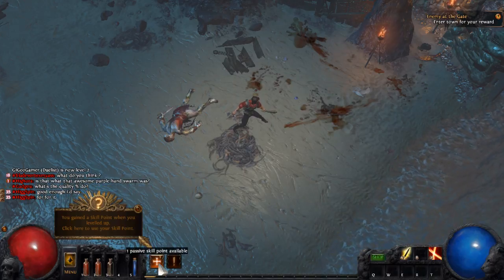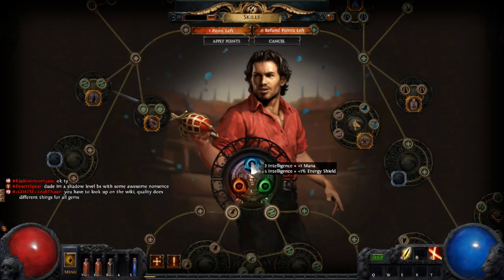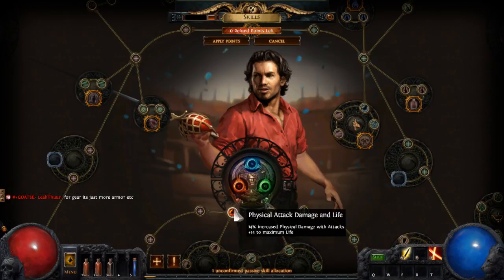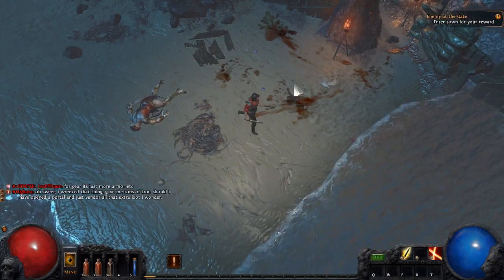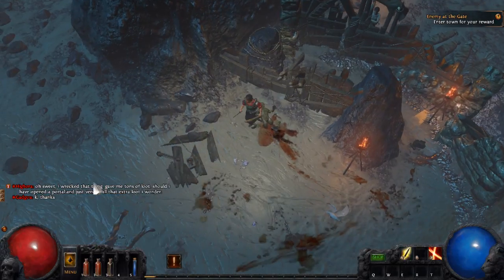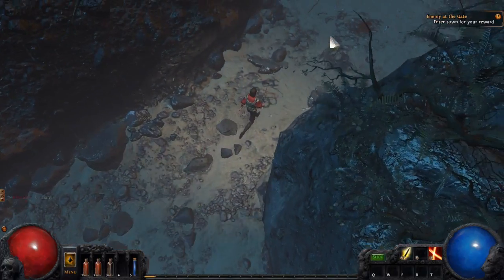You gained a skill point - click here to use your skill point. So we have strength, dexterity, and intelligence. Fourteen percent increased physical damage with attacks, plus fourteen to max life, or attack speed and accuracy. I'm going to go ahead and get the damage one. Apply points - okay, so now we do more damage: seven to seventeen physical damage versus nine to sixteen - that's a lot more. Now we have to enter the town for your reward - enter the gate. Assuming that's up here - oh, Lion's Eye Watch.